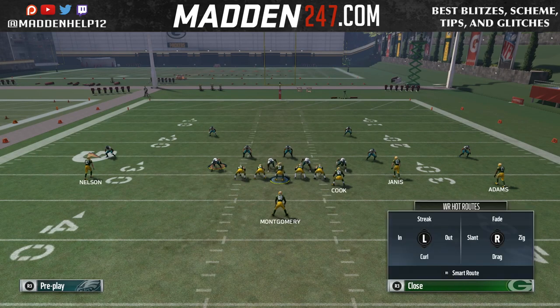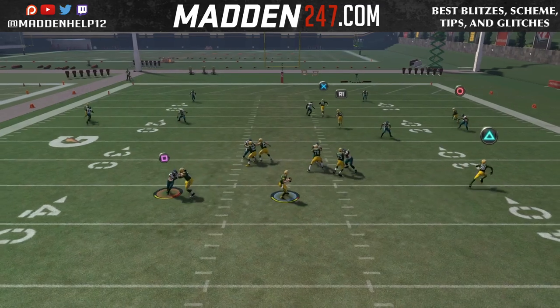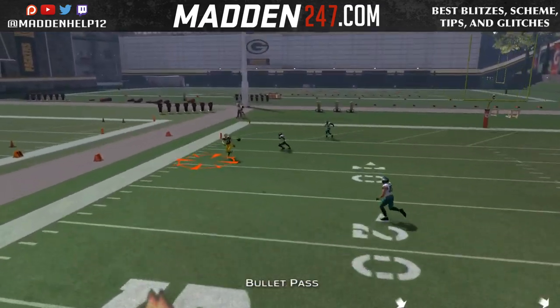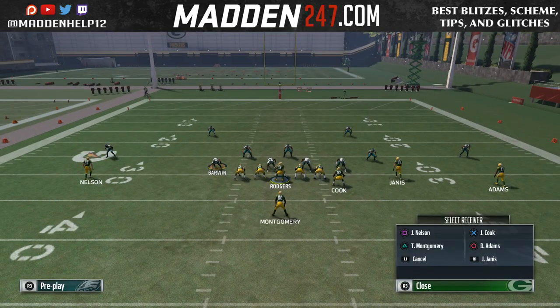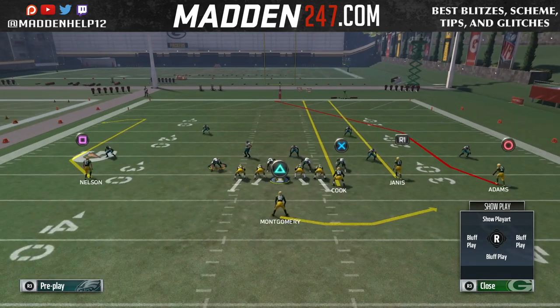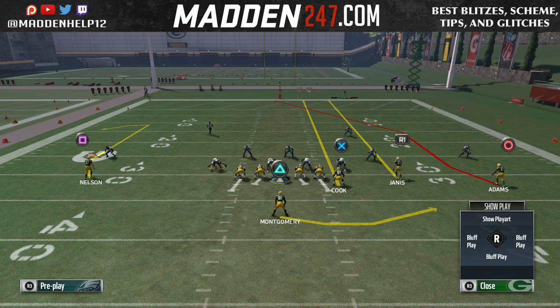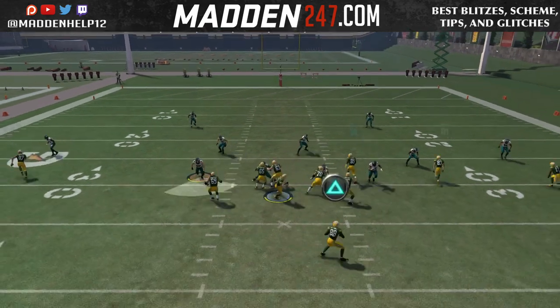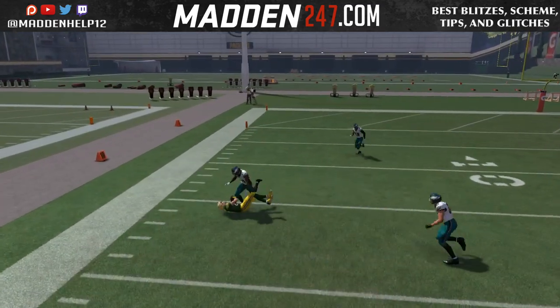Now some comeback routes are different than others, but if we use the glitch to where we have four receiver routes on one side of the field, we can make that cloud flat or soft squat play man. And you see if we have a stock comeback route in, we can get the ball 20 yards down the field. And then you see if we hot route a comeback route, we can get 15 yards down the field.